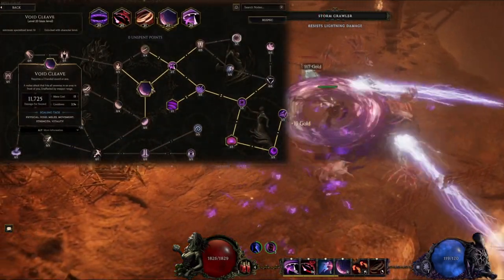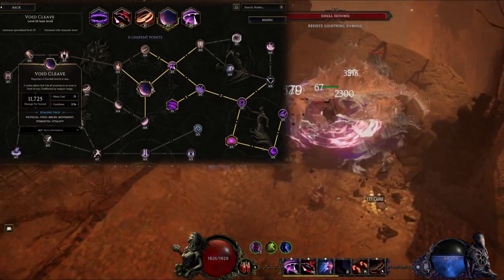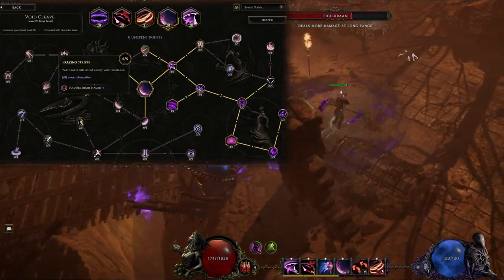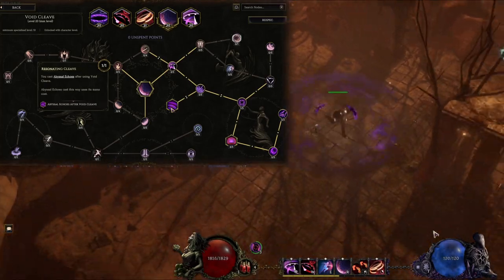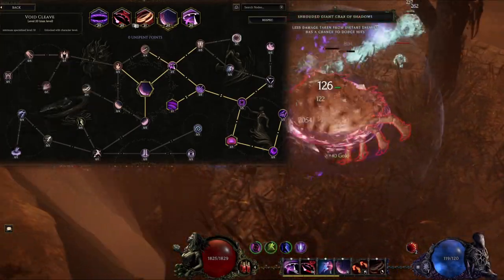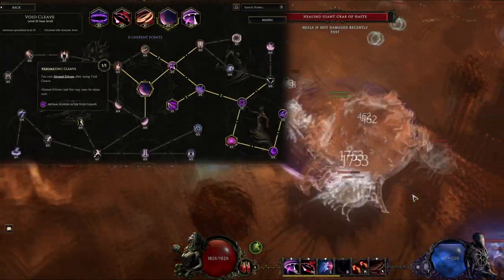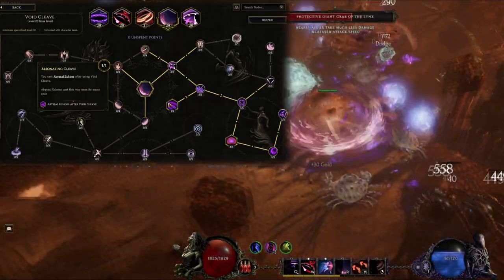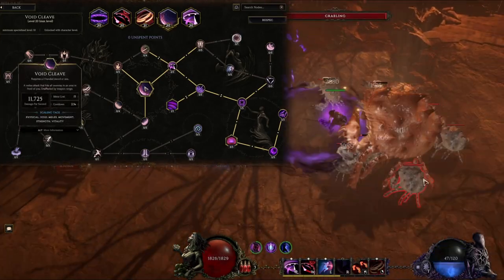Void Cleave is a new skill added last patch. It has some awesome skill tree points for a damage over time build, so I focus entirely on the bottom right portion of this tree. I've completely maxed out Fraying Strikes to reduce enemies' void resistances, and then I get Resonating Cleave that casts Abyssal Echoes after using Void Cleave. Abyssal Echoes deals a ton of single target burst damage. Remember that triggered skills like this will not cast if you don't have the mana — in this case you need 39 on top of the 17 that Void Cleave costs, so we'll need at least a little bit of maximum mana to consistently cast this.